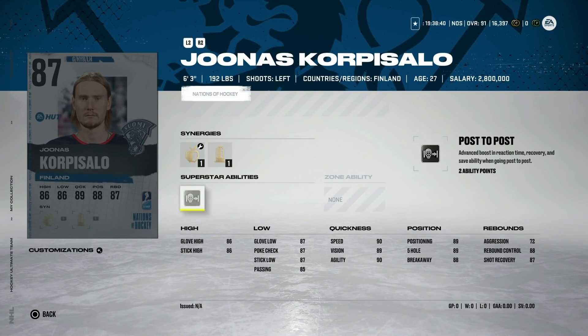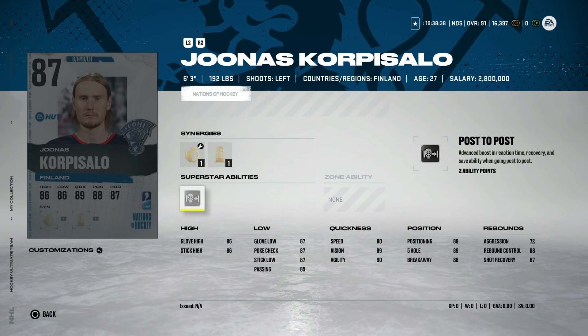The 87 Jonas Corpus Salos is six-foot-three with silver Post-to-Post and 90 speed. We've seen silver Post-to-Post be good — gold is obviously the most effective. I'd probably avoid this one because of what 87s will cost, but it's still not a bad card.